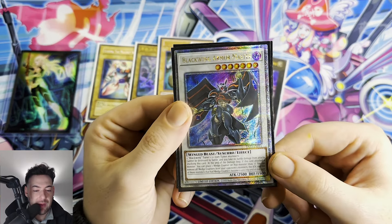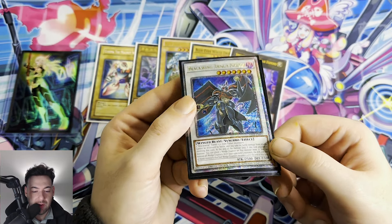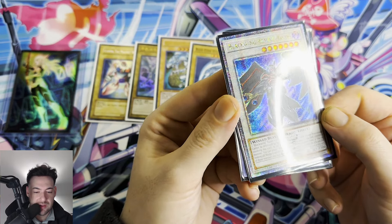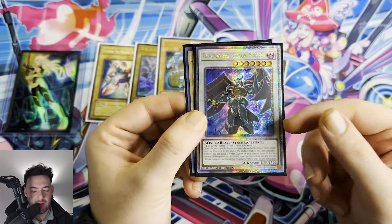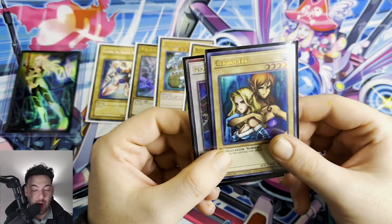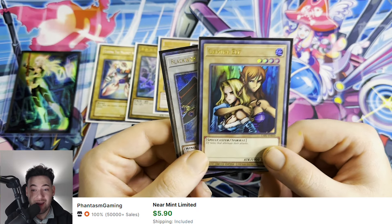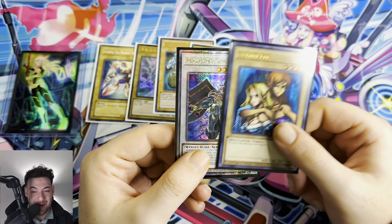And we have a Blackwing Armor — I believe this is the quarter century secret rare. Yeah, quarter century secret rare from the tins guys, the Dueling Hero tins — that is absolutely amazing looking. And we have a Gemini Elf from Lost Art! Gemini Elf guys — Heart of the Pack, this mystery pack was stacked, oh my god!